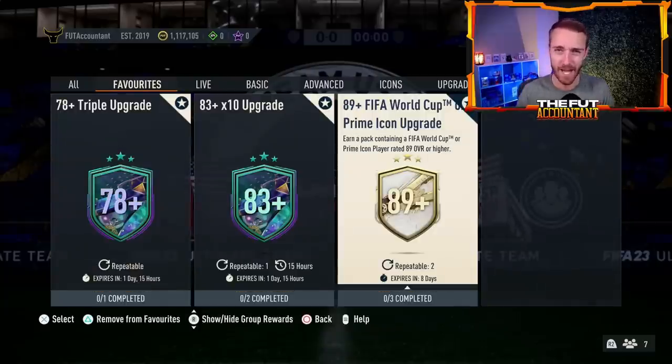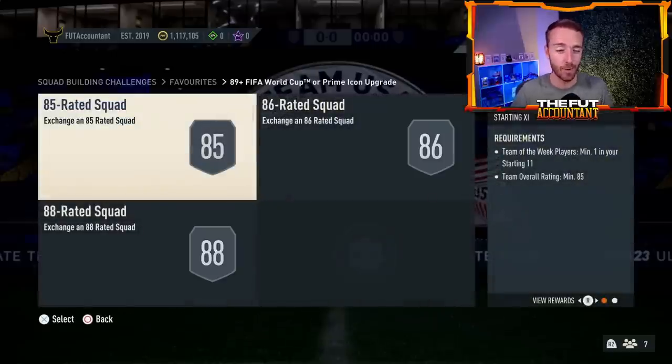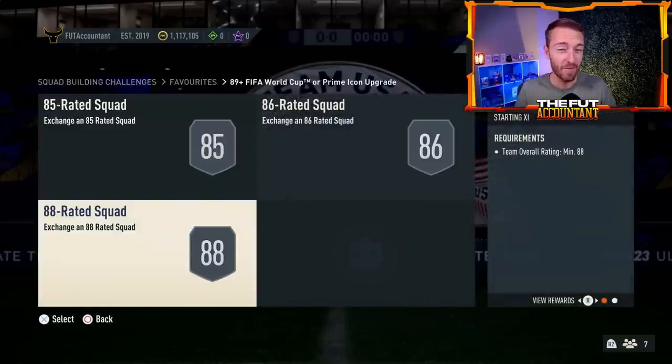We had an icon pack on a Wednesday, which is not usual — the 89-plus FIFA World Cup prime icon upgrade. This is the third time it's been released and EA confirmed that. The requirements are the same as before, around 500,000 coins, making it one of the most expensive icon packs we've had so far this year.